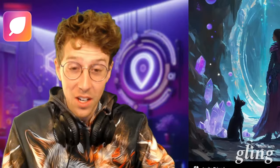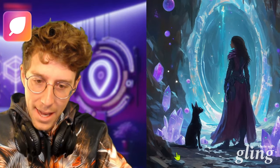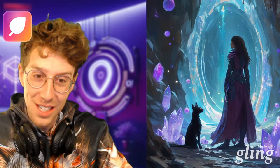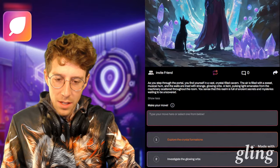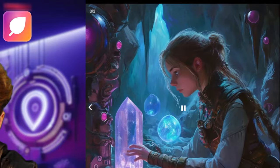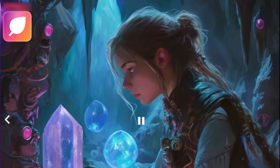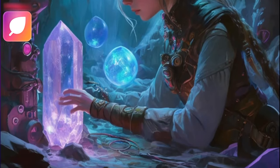You sense that this realm is full of ancient secrets and mysteries waiting to be uncovered. Apparently we are in a crystal-filled cavern — always great to see. Our shape-shifting pet is now a cat, and I hope she's useful to us. Sabrina is ready to dive into this adventure. We investigate the machinery — I think that's the most interesting thing in this room.